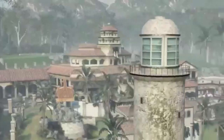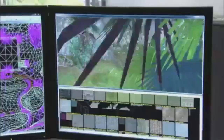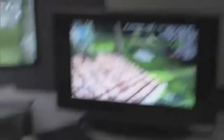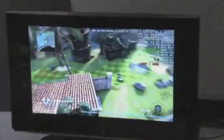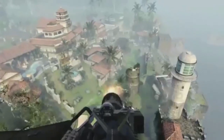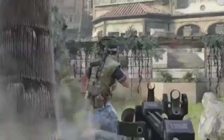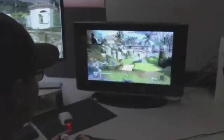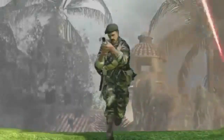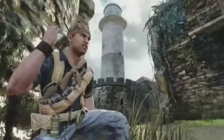Hazard was inspired by the World at War map Cliffside, but it's a complete reimagining — we've actually turned it into a golf course. Hazard is probably one of the only maps in the game that focuses almost exclusively on long distance engagements, so long range snipers, LMG gunners, and assault rifle players will have an advantage. You'll want to avoid the fairway if you're not a sniper and stick to the edges where there are more intense choke points and medium range engagements.